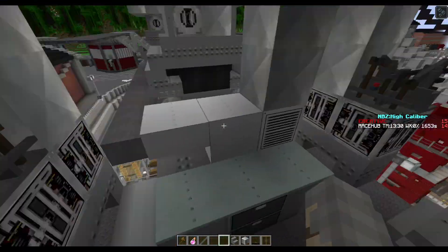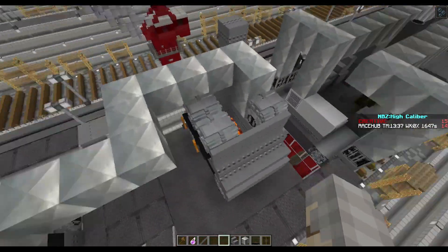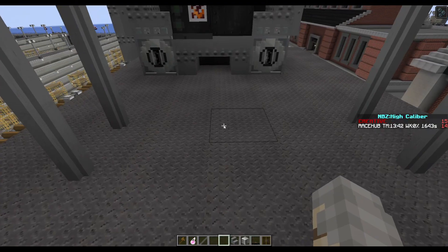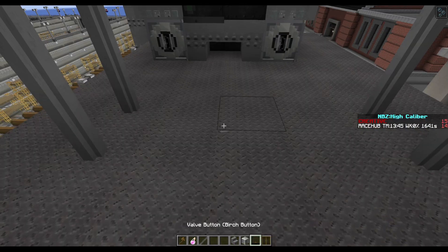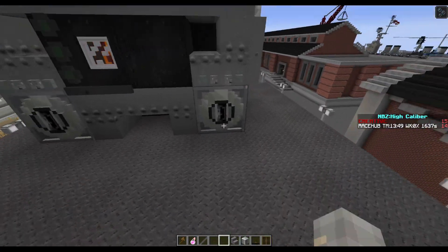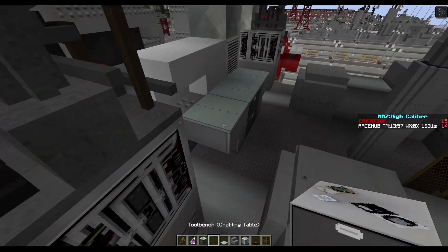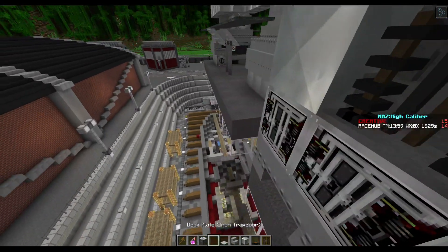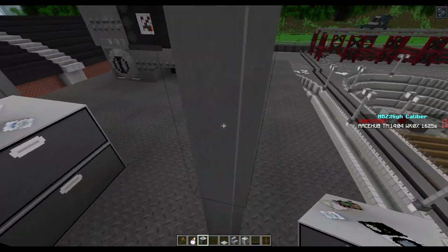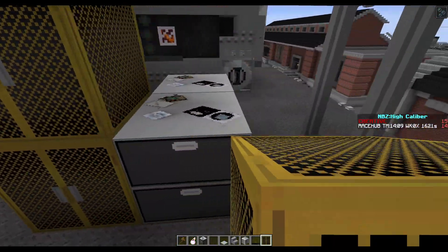Did I put the steam engines in here? I did. But we still need auxiliary diesels, which I don't think go in here. So what we're going to have down here is going to be all of our lockers and workstation. I need to grab this, this, and this. Alright. So we've got a workbench right here, workbench right here, like that.